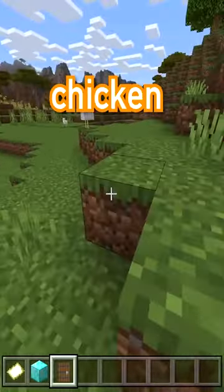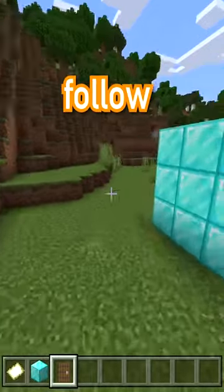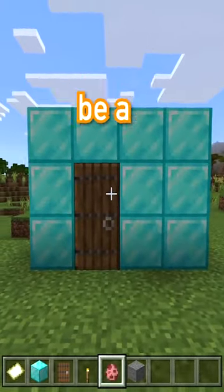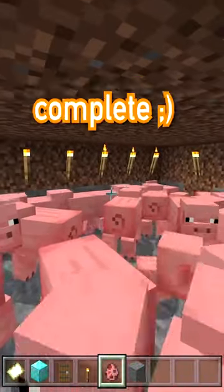Now you must find a chicken, and when you find the chicken, destroy the chicken. If you follow these directions carefully, when you re-enter the house, there will be a basement. Go in the basement and your pig farm will be complete.